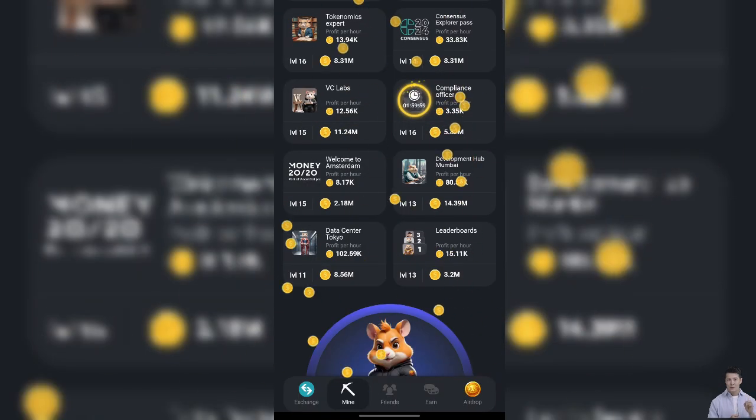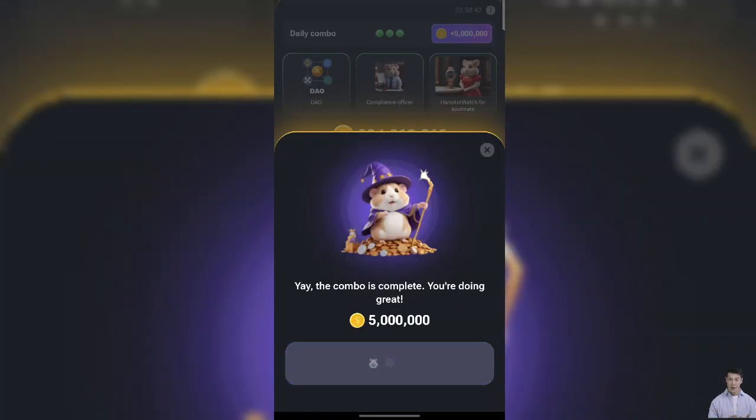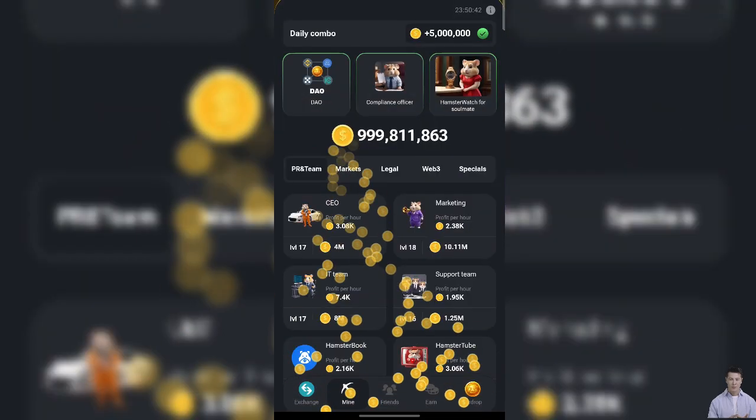For the third card, go to PR and Team, scroll down and find the Compliance Officer card, click on it to get it. And now, as you can see, we got all three combo cards for today.